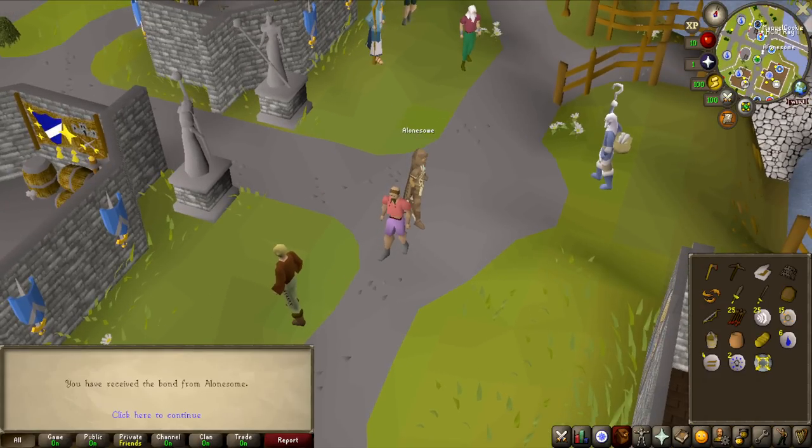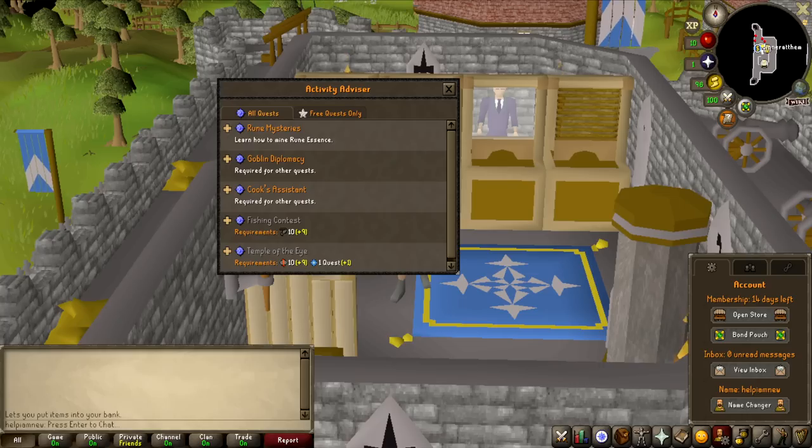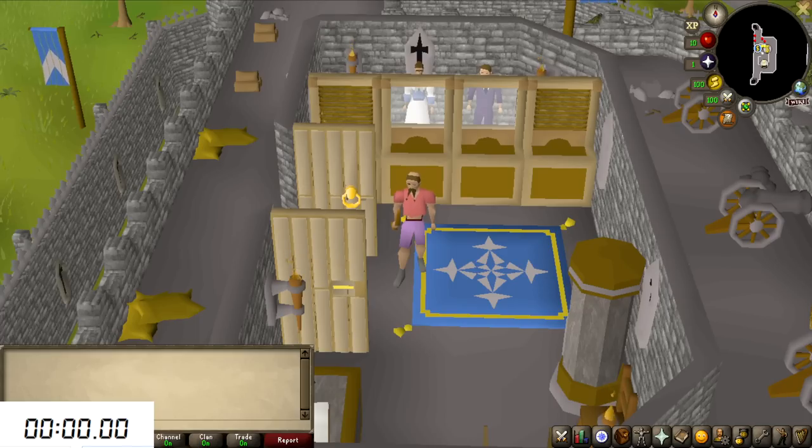The bond has arrived — let's accept it and redeem it for 14 days of membership. Here's the plan: I'm going to give this account four hours, and for four hours I'm going to do everything the Activity Advisor recommends. If it's leveling fishing, I'll level fishing. If it's completing a specific quest, that's what I'll do. I'll start with Rune Mysteries and go down the list, doing anything that pops to the top first. Let's start the stopwatch and get on with Rune Mysteries.